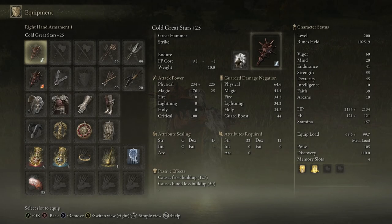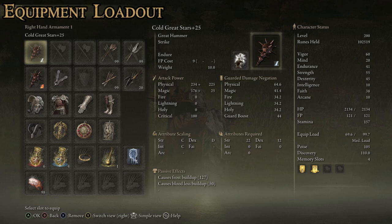For our equipment, starting with weapons - obviously the two primary weapons are the Great Stars. For the primary one we've got the Endure skill, which is a quick ground pound where you slam your weapon into the ground and get a big boost of poise. That's great because it helps when we get hit - we don't get staggered out of whatever animation we're doing. We give it the Cold affinity so we're also building frost buildup with this weapon. The Great Stars already have a passive blood loss buildup, so now we have both blood loss and frostbite. The minimum requirements are Strength 22 and Dexterity 12.